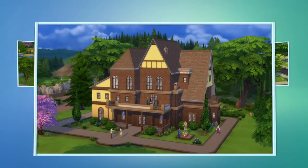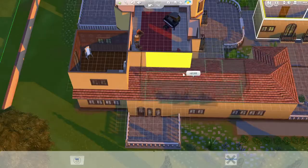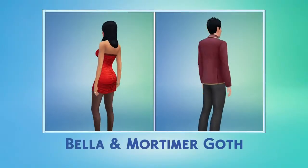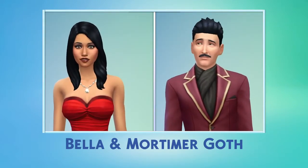In The Sims 4, I can create homes with more detail and more personality than ever. Building is faster and easier. In an earlier video, we created Bella and Mortimer Goth. Now, let's create their home.